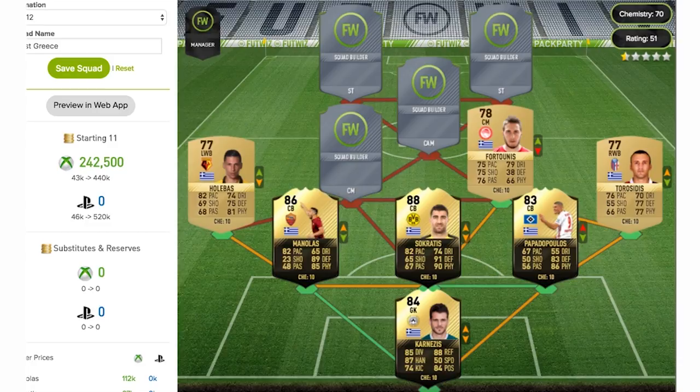Next up is going to be the first centre mid of the team, and that is Fortunis — I believe that's the correct pronunciation. He actually comes out as a centre attacking mid but we've converted him to centre mid for the sake of the team. He's 78-rated overall with some decent stats across his card for a centre midfielder.